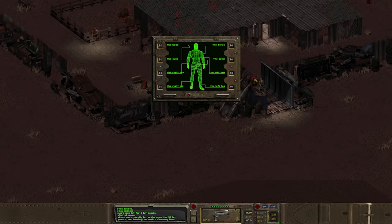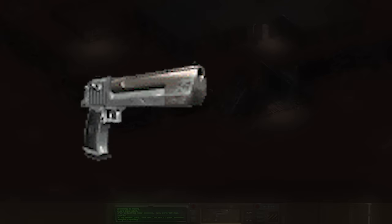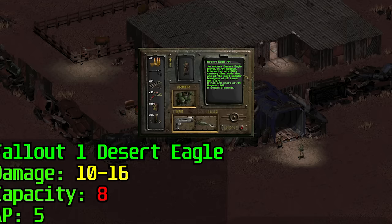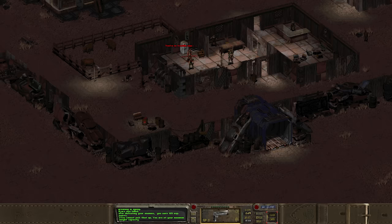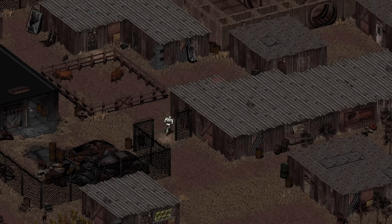One of the most well-known weapons due to its unique operation, distinct looks, and use of very large cartridges is the Desert Eagle, included in several Fallout games. First seen in Fallout 1, it looks just like the real-world nickel-plated Desert Eagle — or Deagle — chambered in .44 Magnum. It does 10 to 16 base damage with a serviceable capacity of 8, making it useful into the mid-game but showing cracks late. It's a popular choice for Brotherhood of Steel scribes and used by notable NPCs like Killian Darkwater and Garl.